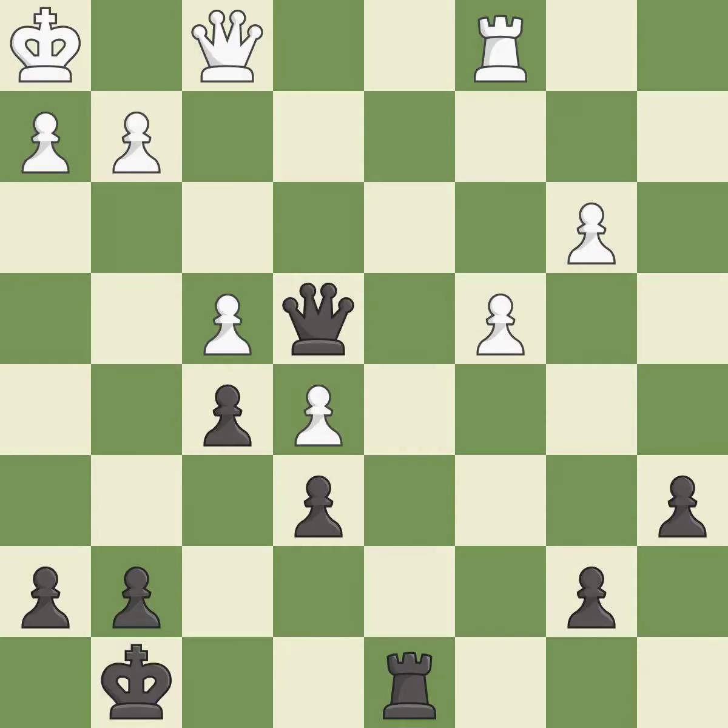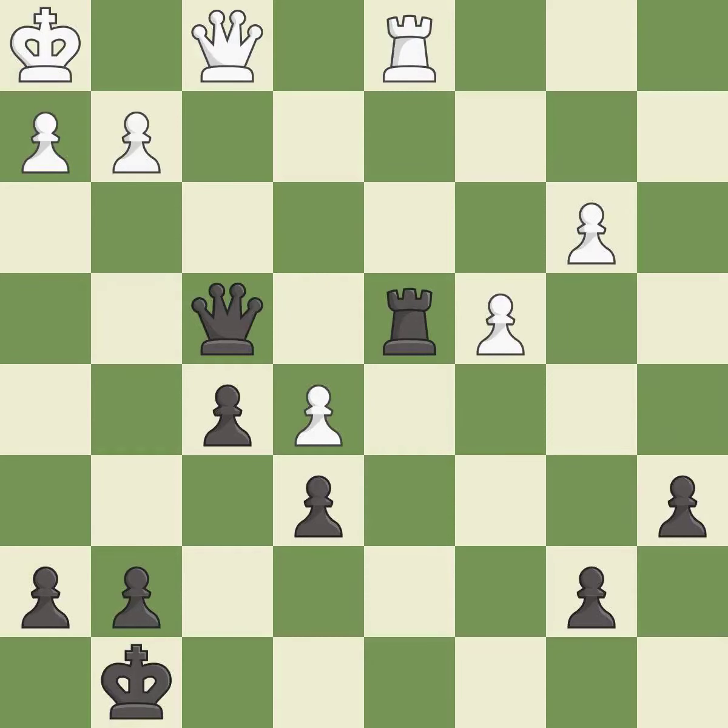This move puts the rook on a safer square — it is best. This is a fair move — it is good. This misses a better way to offer an equal trade of pieces — it is an inaccuracy. This captures a vulnerable pawn — it is best. Very precise — it is best. After all captures, this is an equal trade — it is best. Takes back — it is best.